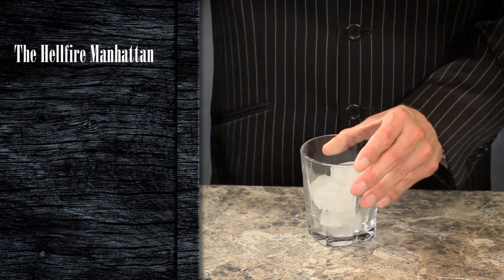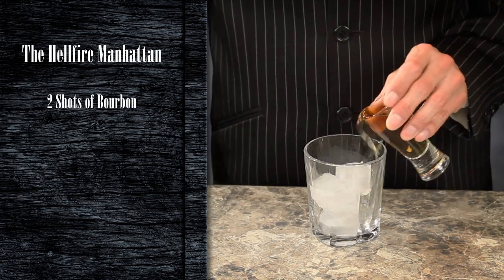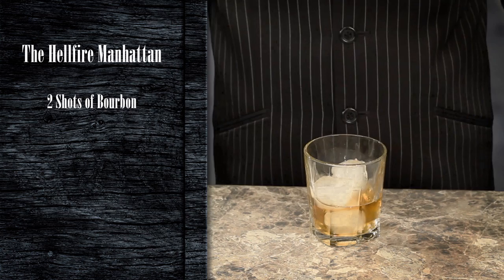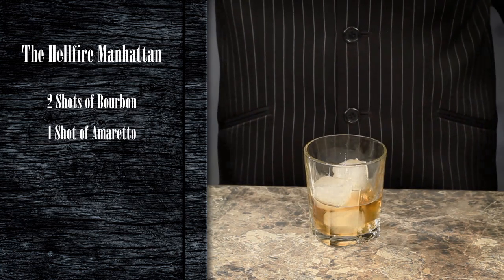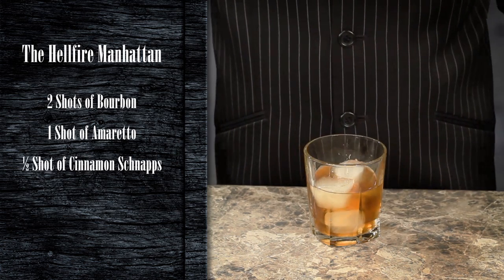First, what you'll need to do is grab a glass, fill it with ice, then pour two shots of bourbon, one shot of amaretto, and half a shot of cinnamon schnapps.